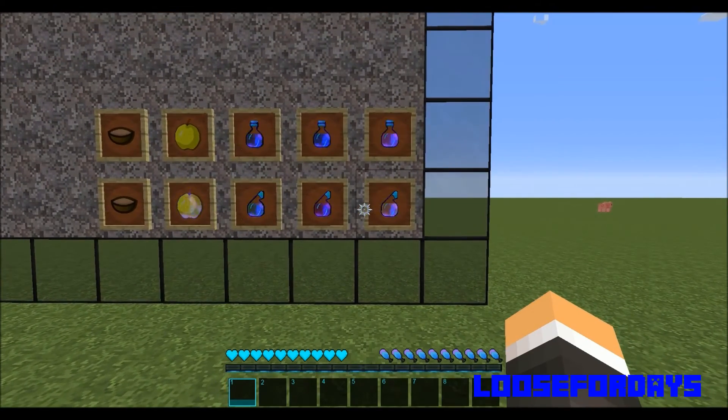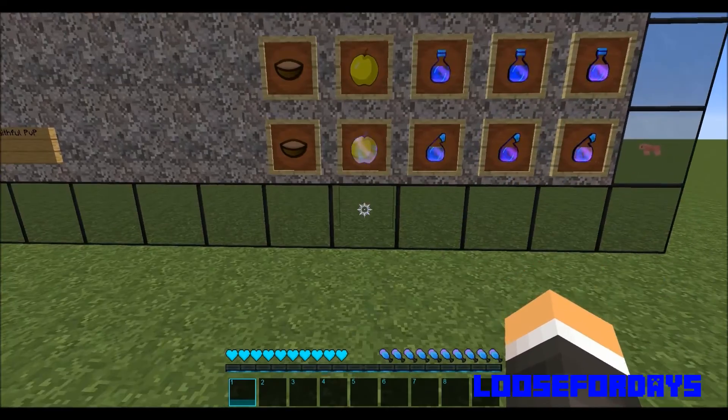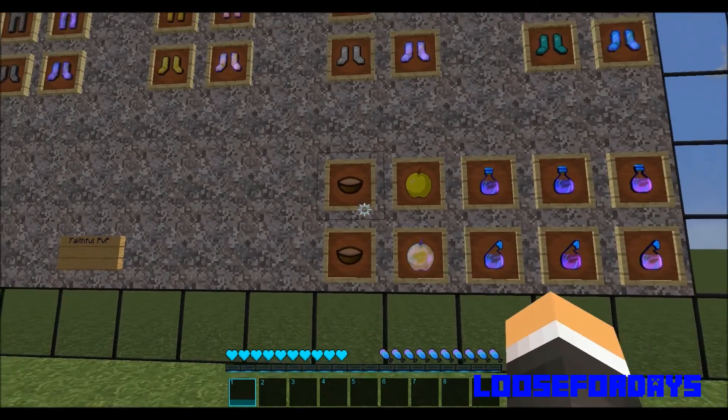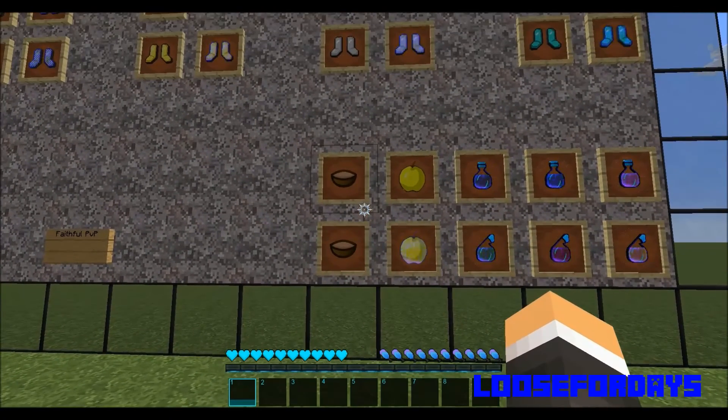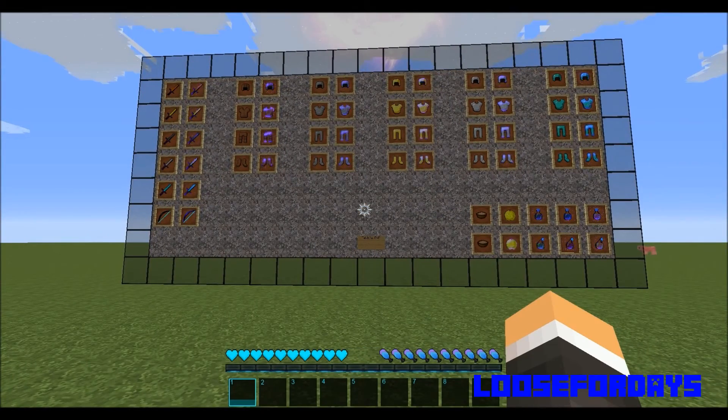Down at the bottom right I gave you a few examples of what some splash potions, regular potions, the regular golden apple, enchanted golden apple, and a couple of mushroom stews look like. Overall it's a pretty good texture pack — I'm probably going to go and try it out here in a little bit.